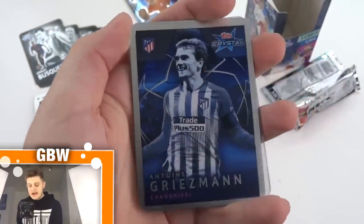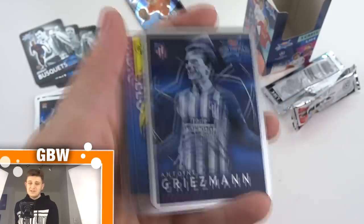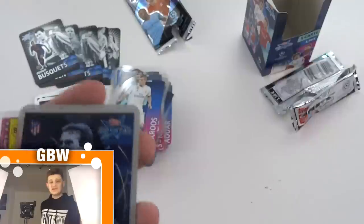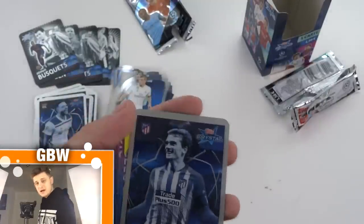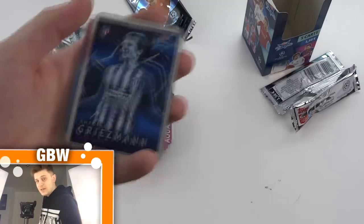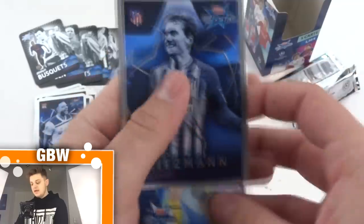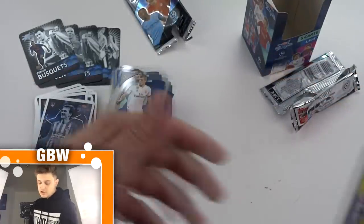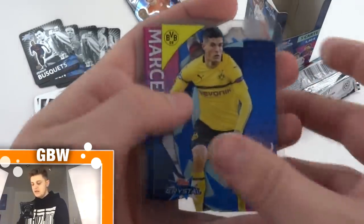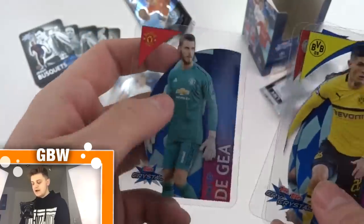Final pack — and we finish off with a bang! Antoine Griezmann Cannoneeri card — that is awesome. Topps Crystal, what a collection. When I fully complete this set I will definitely give you a full binder showcase to show what it looks like all assembled. Antoine Griezmann is the final insert card in this booster box. Then Pulisic, Marcelo, Tadic and David De Gea — what a way to end that box.